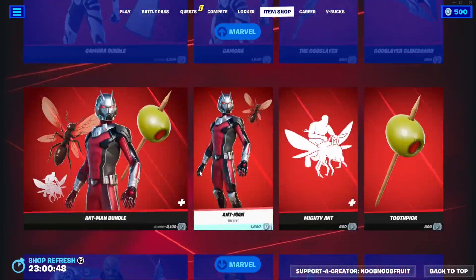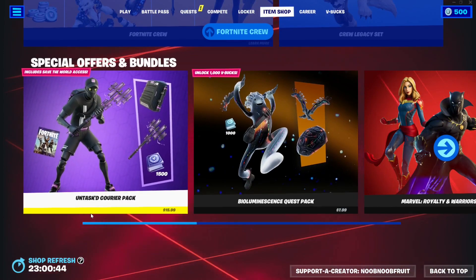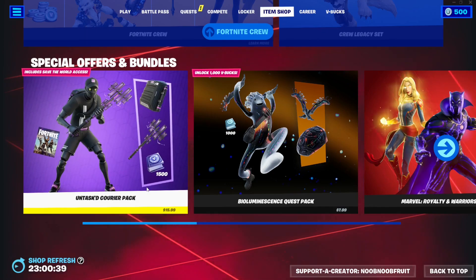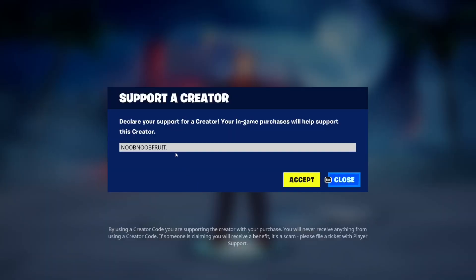Here we go — it's called the Untasked Courier Pack. If you're gonna buy it, it's $16 of actual money and you get V-Bucks for your trouble. Also, if you're gonna buy it, please support me — my creator code is Noob Noob Fruit, so let's get that out of the way.